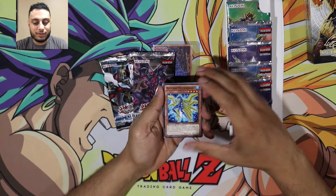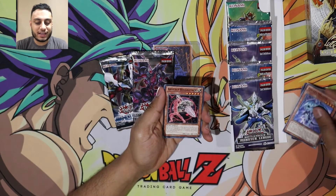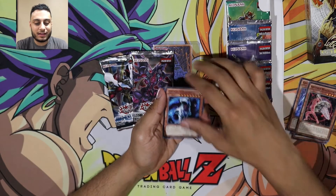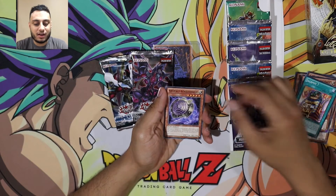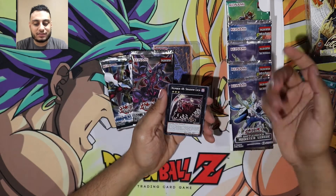From the Primal Origin pack, we have: Blizzard Thunderbird, Ghost Trick Werewolf, Galaxy Dragon, Artifact, Big LL Tech, Galaxy Tyrano, Galaxy Mirror Sage, Jackpot 7, Artifact Achilles Shield, and Number 48 Shadow Lich.